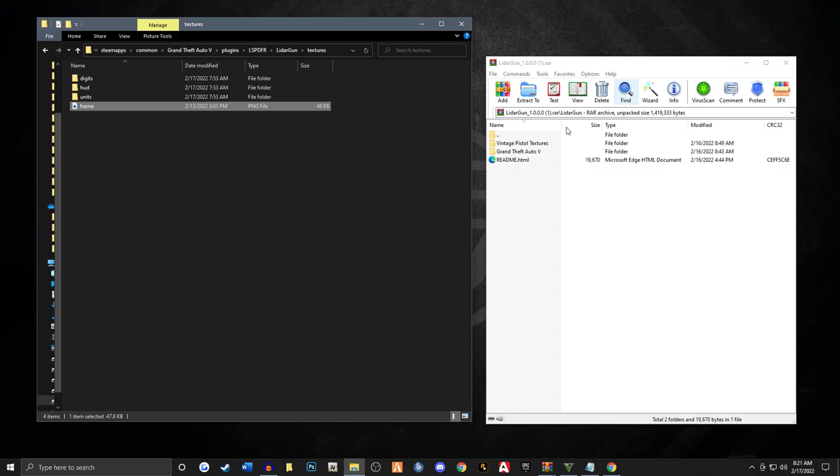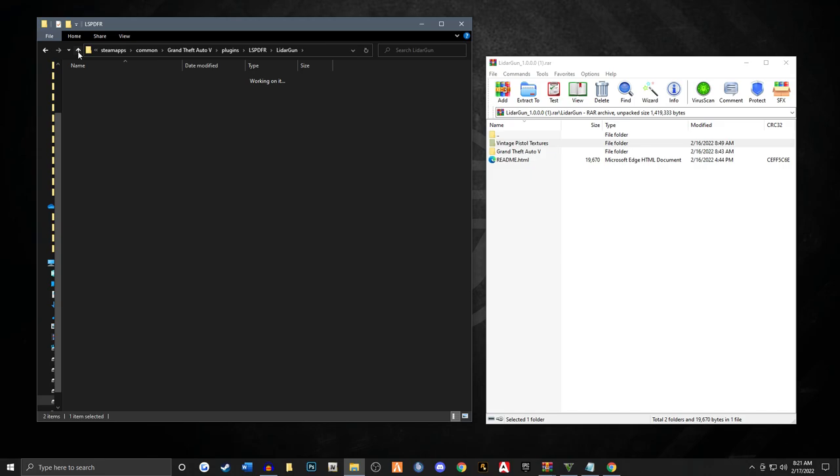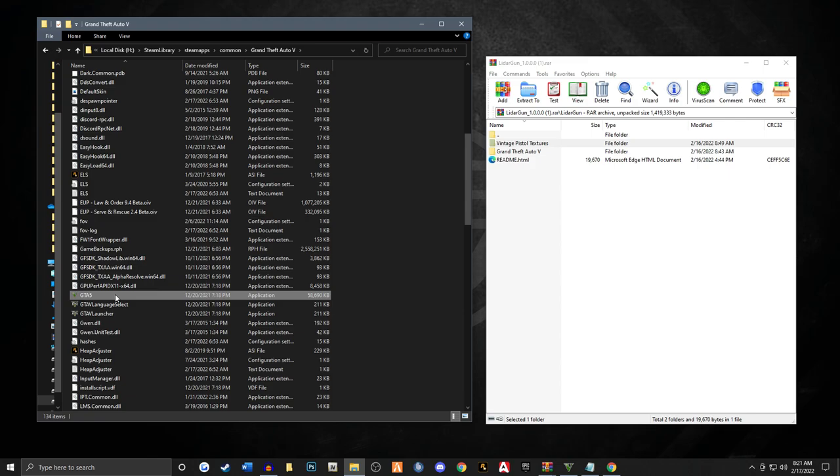The next step is to install the vintage pistol textures, which is in that RAR file. So what we want to do is go to the main game directory. Make sure you back up a little bit and get to your main game directory — this is where your GTA 5 is located. Up here, you should have a mods folder.